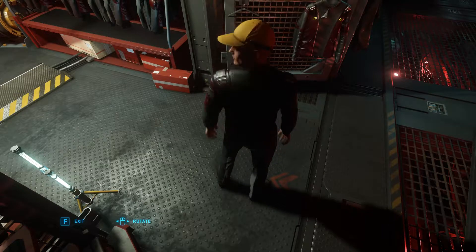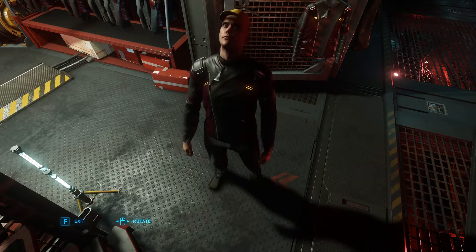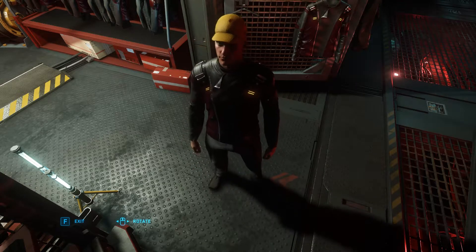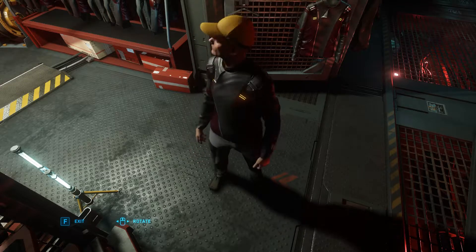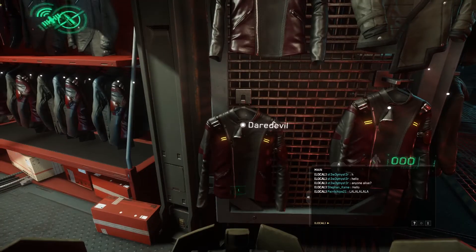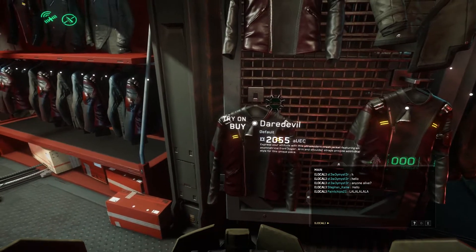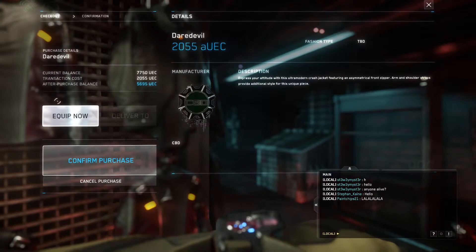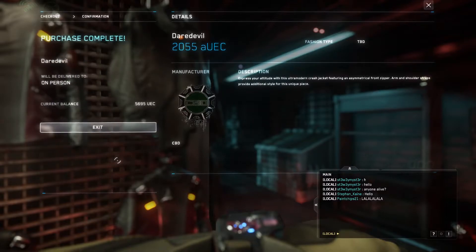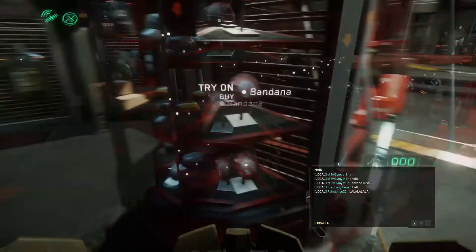Over here we have the Daredevil jacket. Let's try this on and see what it looks like. That doesn't look too bad. This cap we're wearing looks pretty lame — we're probably going to change that out. But I think we'll go ahead and buy this jacket; it looks really nice. For pirate stuff, that's really good looking. Let's go ahead and buy this. It's 2,055 AUEC. We've got something like 7,700, so we're probably going to have enough to get a whole outfit. We'll purchase and equip it right now.